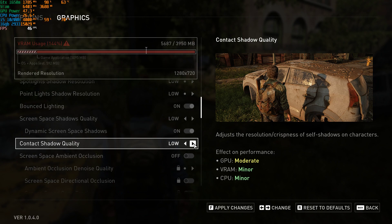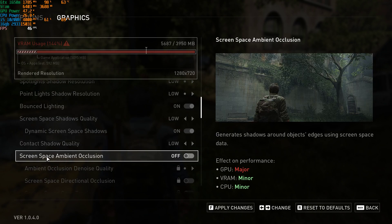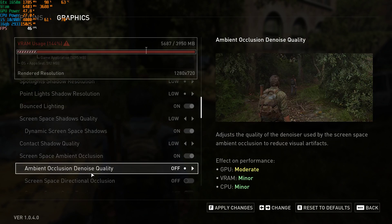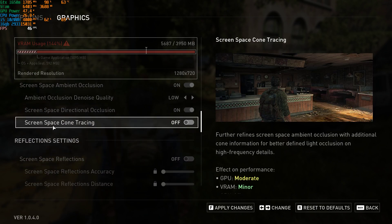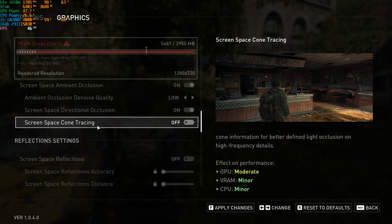Contact Shadow Quality — off looks very flat, on low looks a ton better and doesn't really affect performance. Screen Space Ambient Occlusion: definitely put it on because on the low setting it's off by default and doesn't look great — enabling it gives a big visual improvement. Set Ambient Occlusion Denoise Quality to Low. Screen Space Directional Occlusion on looks a little bit nicer. Screen Space Cone Tracking on gives things a little more depth.